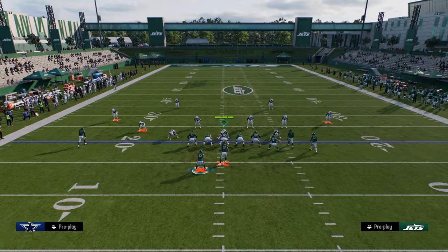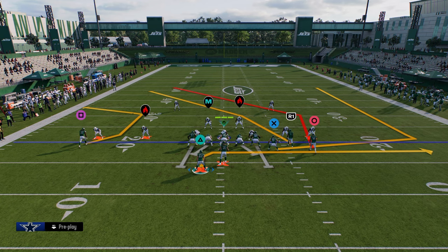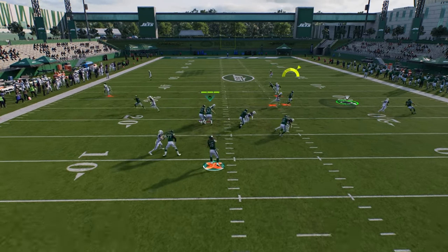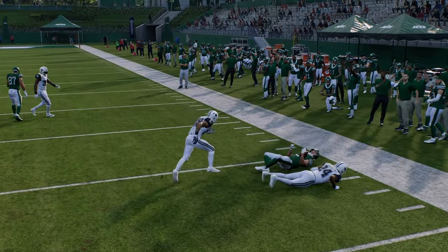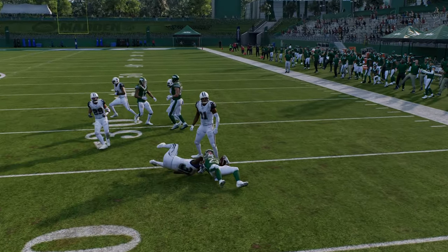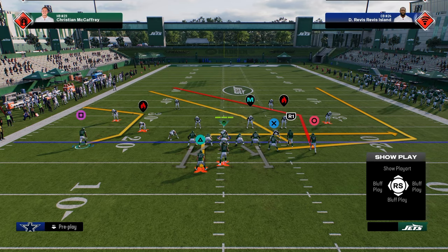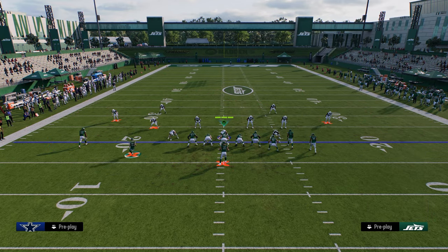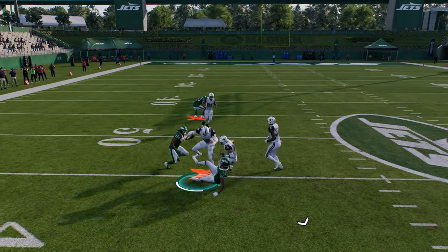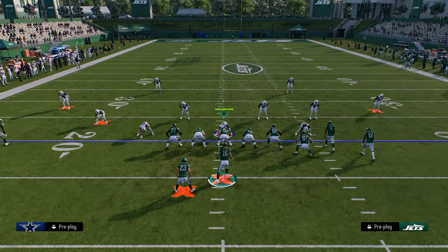One underrated tip for this play that a lot of people don't utilize is stemming the running back route. You can stem this route up and down — I like to stem it to about five yards. Against man coverage it'll beat man a lot better and prevents it from running in and bumping random players. You can also stem it all the way down and create a makeshift screen between him and the tight end where yellow zones will pretty much never play him. There's also a super underrated setup where you motion this guy out and get that high-low read with the C route, plus a backside drag.